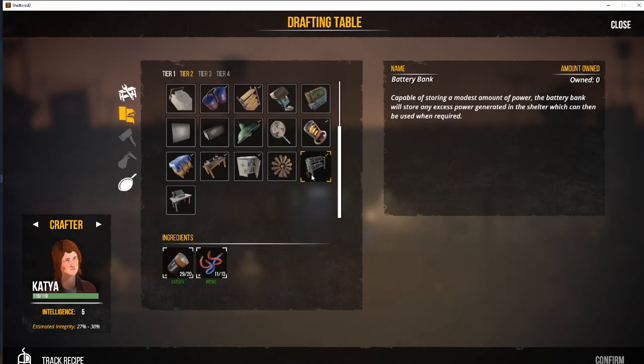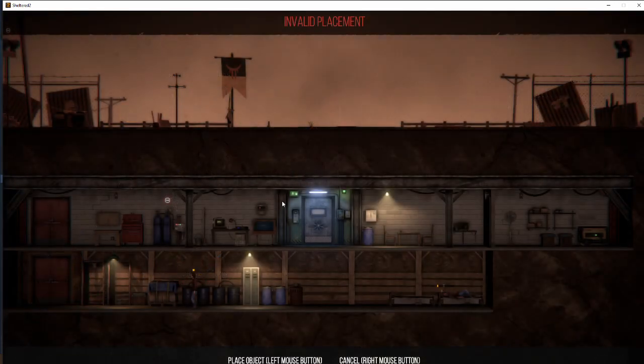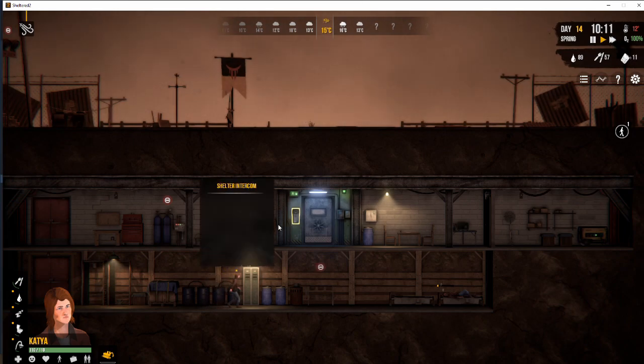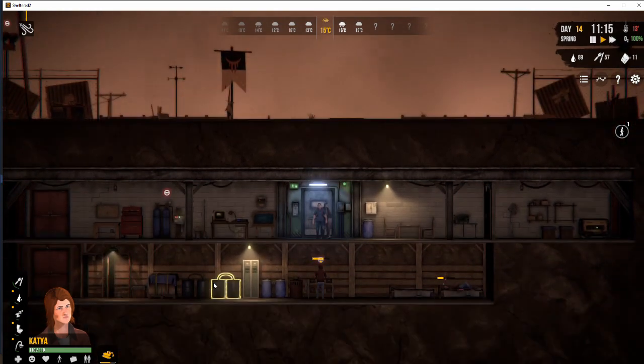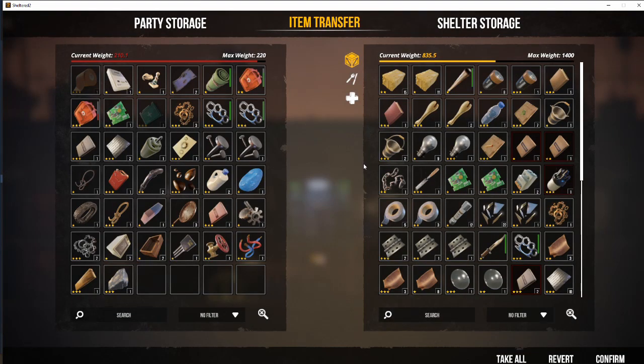Now we're going to have a quick look at tier two, and here it is — battery bank. We already found the blueprint and uploaded it to our drafting table. You have to find the blueprint first. The good thing is the early game mechanics make it fairly easy to find, and you want to be making sure that you're doing it with the person with the best chance of making a high integrity item. Intelligence dictates what percentage the item will have for its integrity when it is finished. Early game it doesn't really matter a huge amount; however, always try and use your most intelligent person.